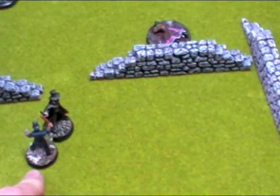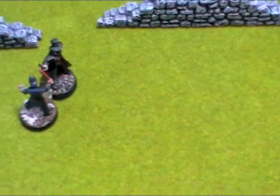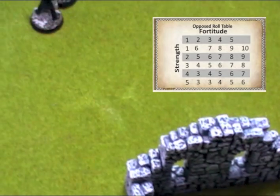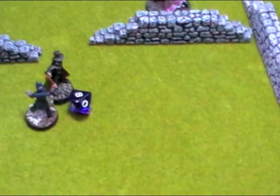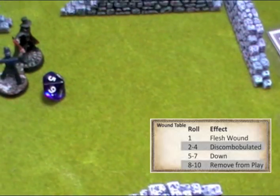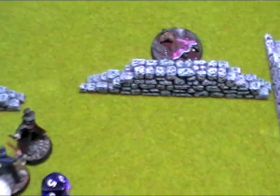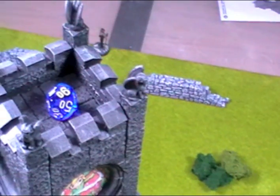Resolving combat between the Ripper and the peeler: 3 dice versus 1. The Ripper rolls 5 and 6, wins combat. Ripper's strength 4 versus the peeler's fortitude 3 — 4-plus needed — rolls an 8, causing a wound. Rolling to see the wound result: rolls a 5 — the policeman is down but not out. Now it's turn 9. We have 3 victims down and a downed policeman.